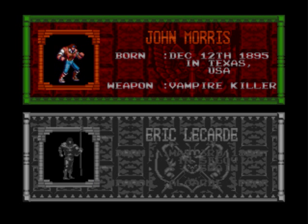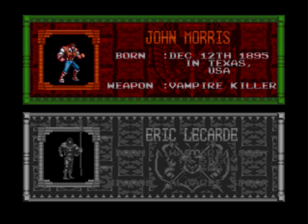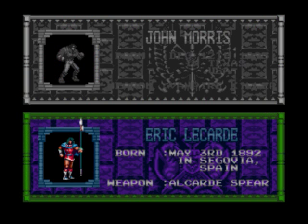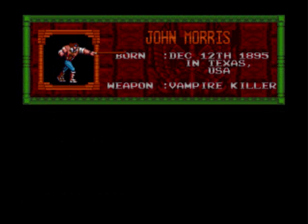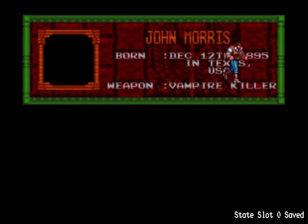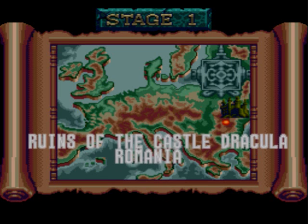We'll do a one-player game. Now I can choose which character I want to be. Do I want to be John Morris, the guy with the whip, or do I want to be the Spaniard with the spear? I prefer using the whip, so we'll go with John Morris. Plus, his name is pretty close to a professional wrestler in WWE — John Morrison. I mean, the names are pretty similar.